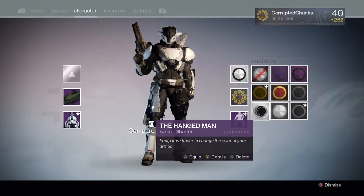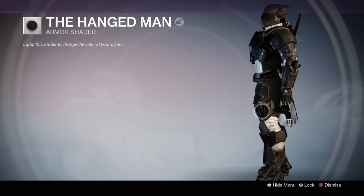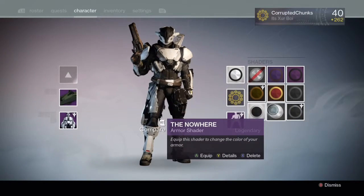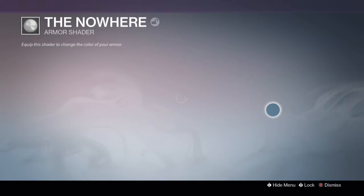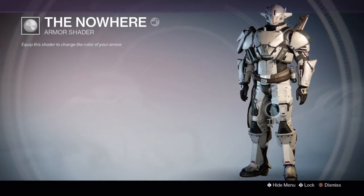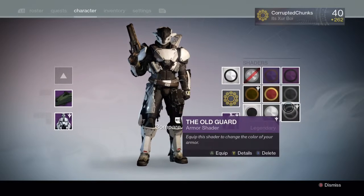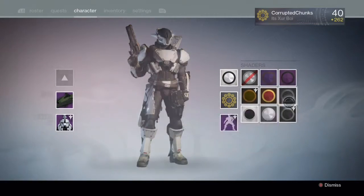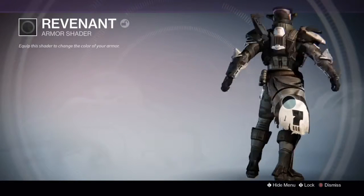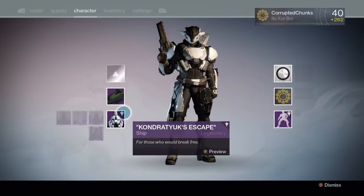I got three of those a long time ago, but I'll show you anyway because I'm basically showing off my collection. I have all the Dead Orbit shaders now. Here's the Nowhere — it's really balanced, basically 50/50 black and white. Then the Revenant and the Old Guard look basically exactly the same when you look at the shader icon.